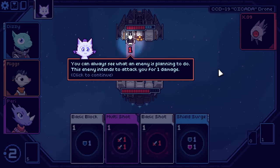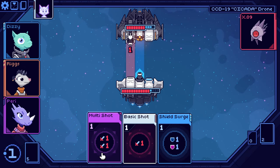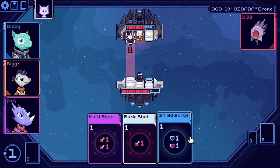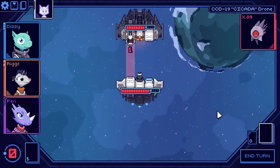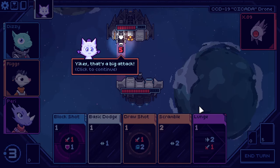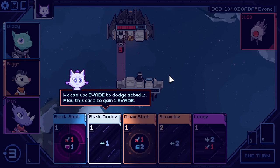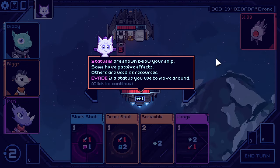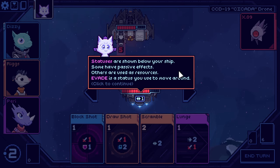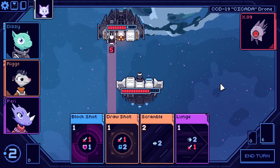Always see what an enemy is planning to do. This enemy intends to attack you for one damage — we better block. Multi-shot seems like the way to go. We're going to block the one attack and do as much as we can. I really like the sound effects, it's really chill. That's a big attack. We can use evade to dodge attacks. Play this card to evade. Statuses are shown below your ship — some have passive effects, others are used as resources. Evade is a status you use to move around.